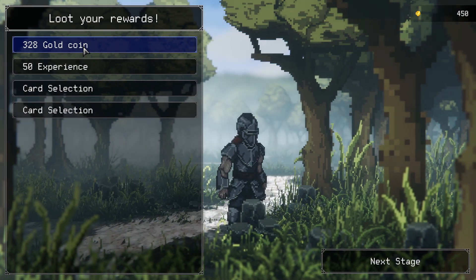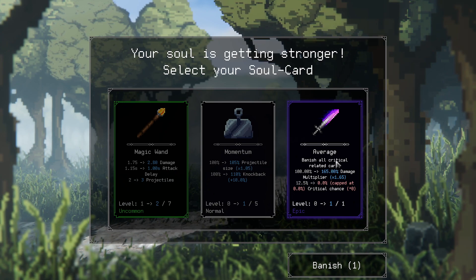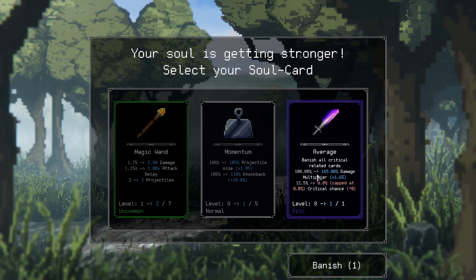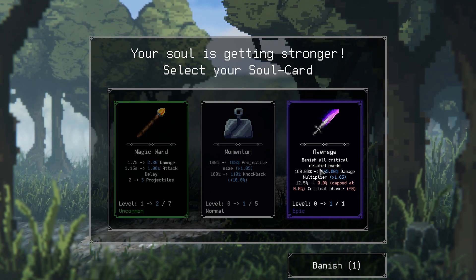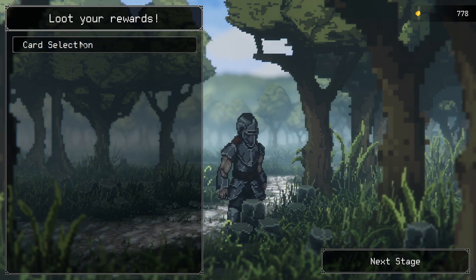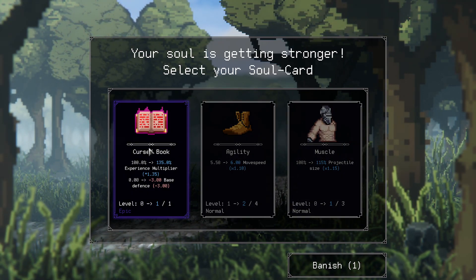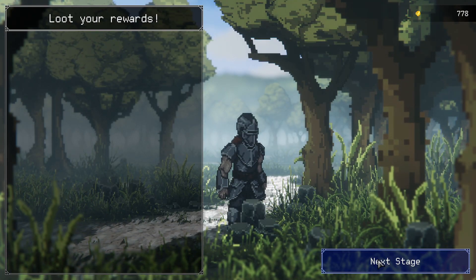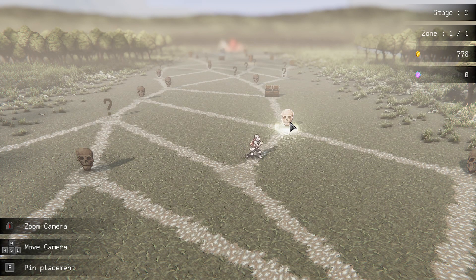It's just free rewards. 'Banish all critical related cards' — well, if one of our best abilities isn't able to crit and we haven't invested too much into critical attacks, I think that this is a really good investment. 'Negative defense for a bunch of XP' — we'll take that too. With that extra XP we can fix the defense in relatively short fashion, or we just get our teeth stomped in relatively quickly. Either way.